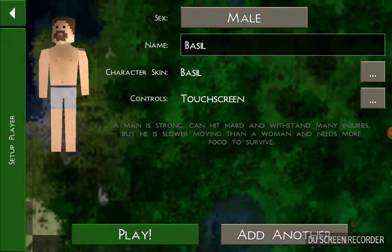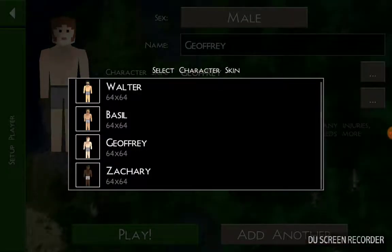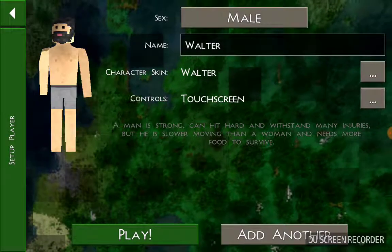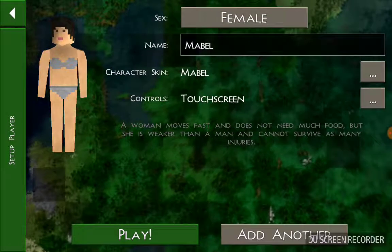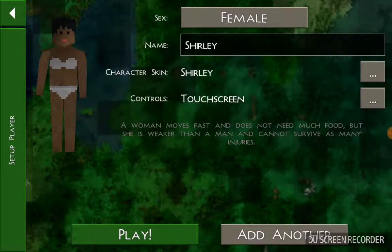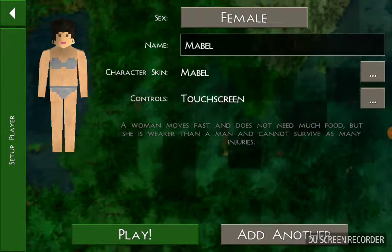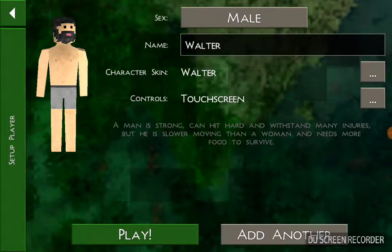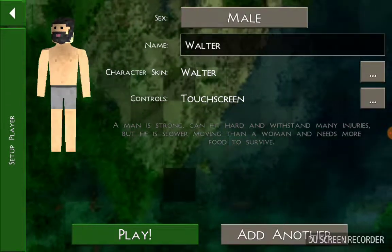Let's get out of there and set up player. You do not want Zachary, Jeffrey, Geoffrey, whatever you want to call him, or Basil. You want Walter. He comes with the most clothing and the heavy hitting clothing. If you're a female player and you want to choose a female character, I would go with Mabel — she has the most clothing. But as for me, I am a male, so we're going with Walter. Play.